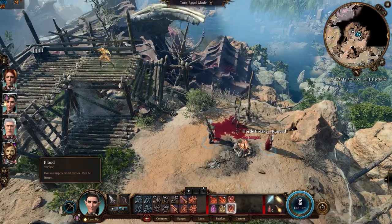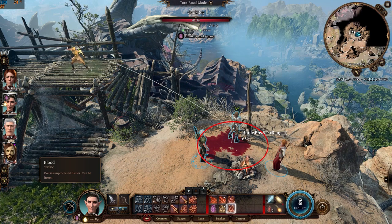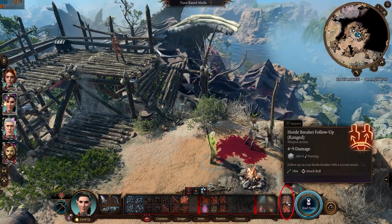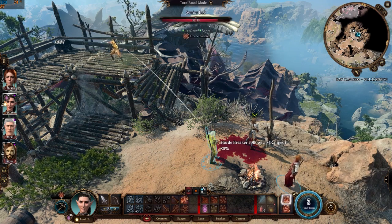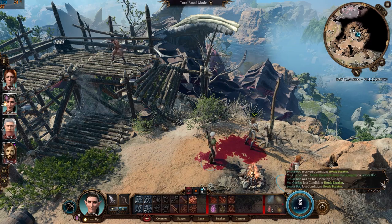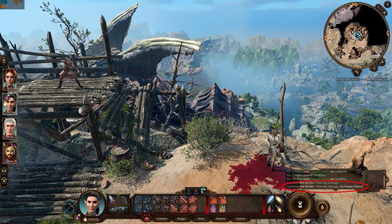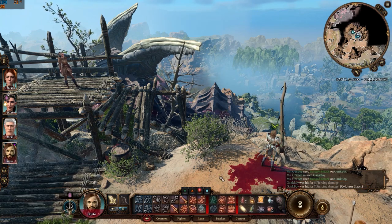Horde Breaker has a somewhat limited range, as seen in the red circle. The sorcerer will be completely unaffected if out of range. Targets suitable for a follow-up attack will glow green. Personally, I find Colossus Slayer to be a much better choice as it allows you to kill enemies much faster — always keep in mind, though, it won't trigger on enemies with full health.